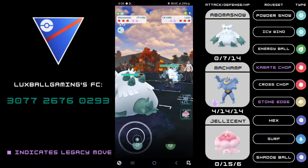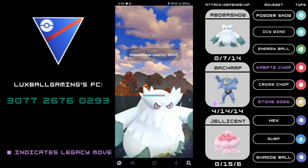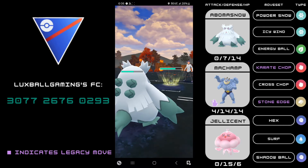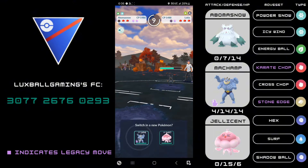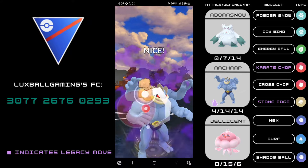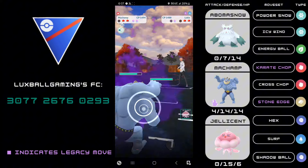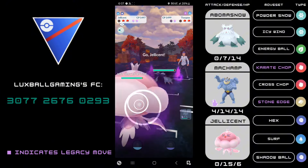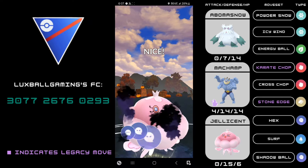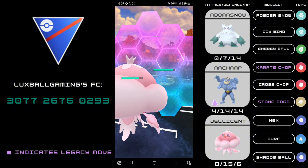Next game: Abomasnow into Leavanny with Low Kick. None of them went for X-Scissor immediately — I guess it plays around a catch. When they finally go for X-Scissor I try no-shielding in case I can call a Trailblaze. Now we have Shadow Machamp into Leavanny, and I'm pretty sure Machamp wins CMP. They have Toxapex so switching is the best play. Their final Pokemon is Azumarill, so Jellicent should just be in a winning position in a 1v2, especially with a 2-shield advantage.